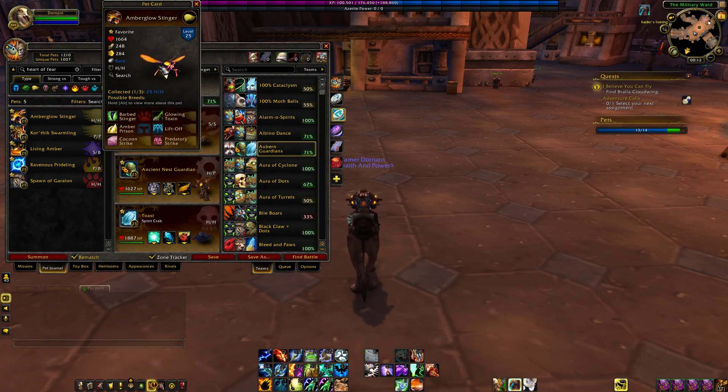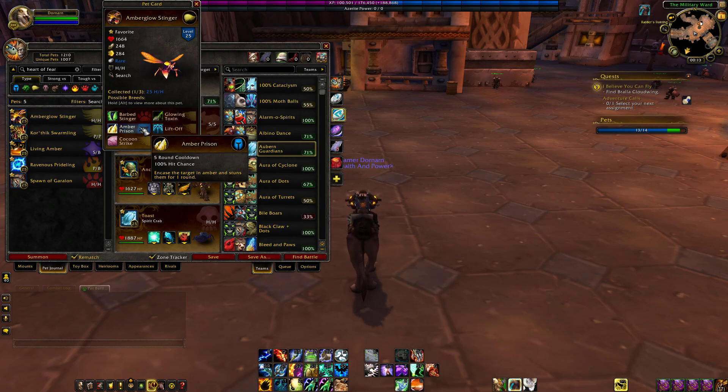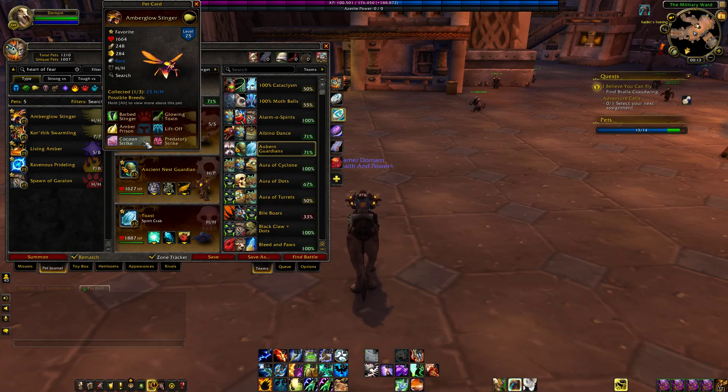The Amber Glow Stinger is an HH breed — not a crap ton of health. It's got extra speed and then very little attack power, so it's a pretty tanky pet and can be decently quick. For its moveset, we've got Barb Stinger, Glow and Toxin — a dot or up-front damage, a spammable ability that has a 20% chance to put up a dot — Amber Prison, which used to be only a unique ability to Rascal Bot, Lift Off, which is just a great ability on its own, Cocoon Strike, and then Predatory Strike, which both are pretty good.